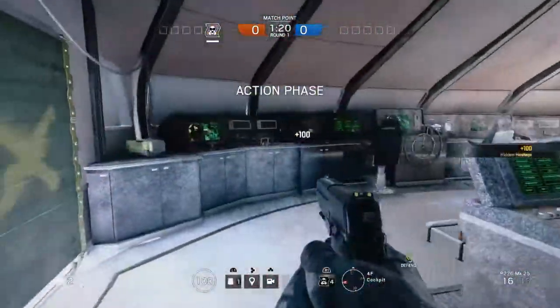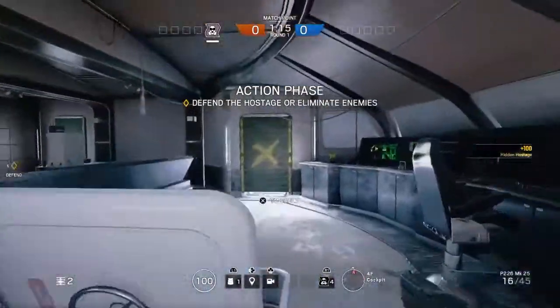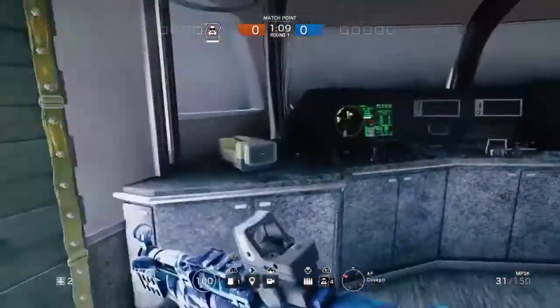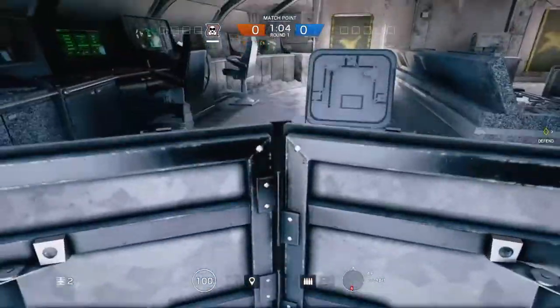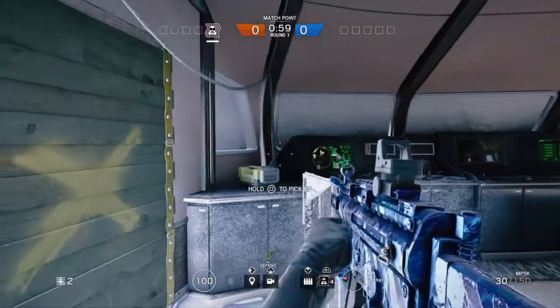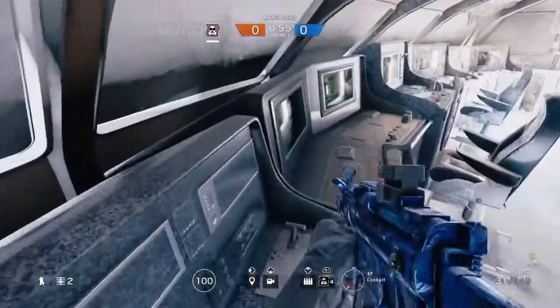Our first hiding spot is gonna be here on the map Yacht, in the cockpit area. Basically, you're gonna come over here and put your deployable shield down like I do. What this is gonna do is allow you to jump on this stuff or to be on it. So just make sure you guys find the vault sign. As you can see, it's gonna kick you in here.